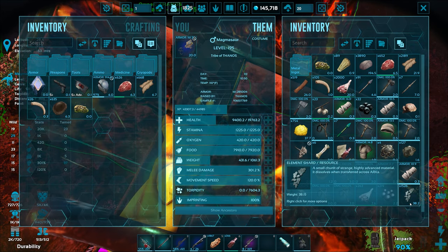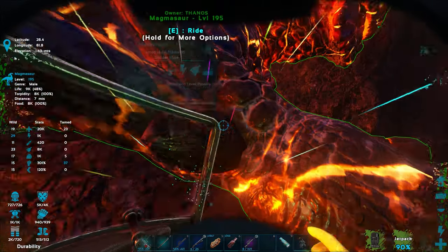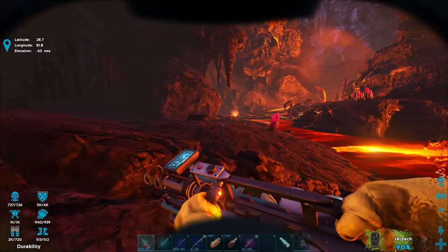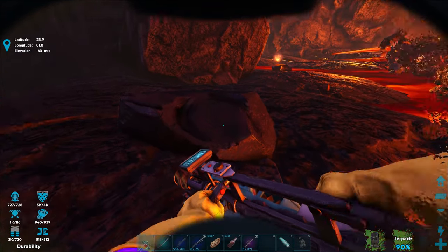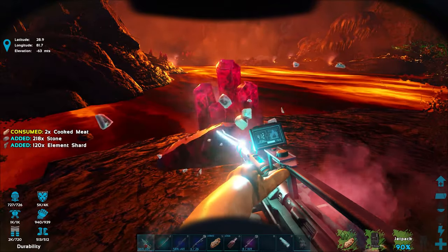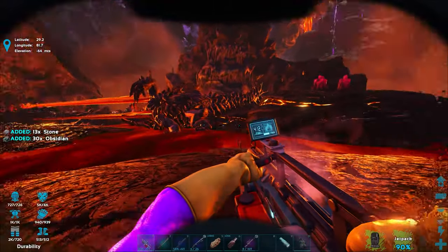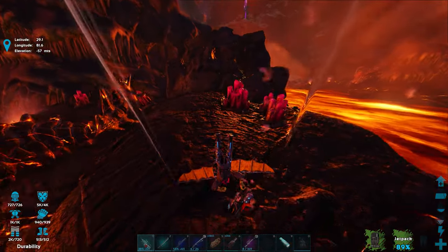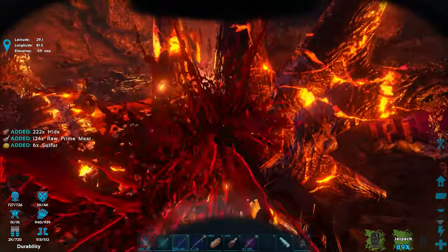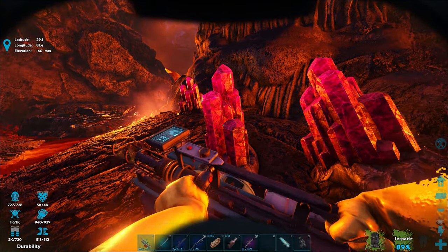1,500 element shards right there without even really trying! That's crazy. And it adds up in weight too — 38 pounds for 1,500 shards. Let's test it against the obsidian — boom, 34 obsidian. I don't think it does too well; the pickaxe gets like 80, so obviously better with that. The mining drill also doesn't harvest dead bodies unfortunately. From these dead guys we'd get sulfur, hide, and silver — silver, actually a new resource in ARK.